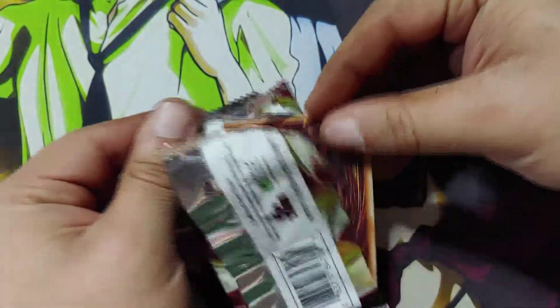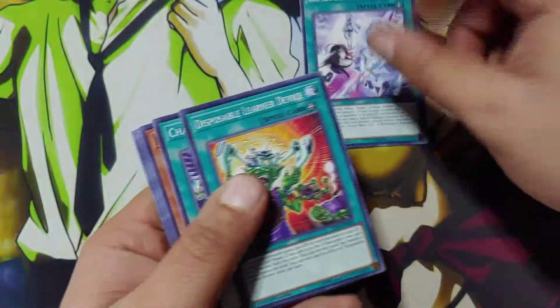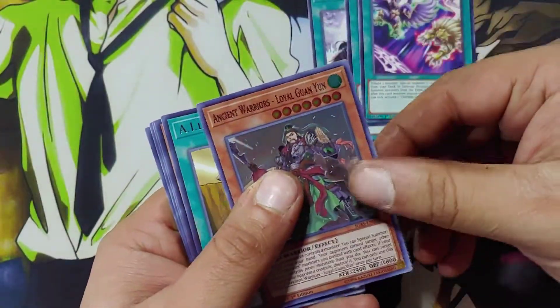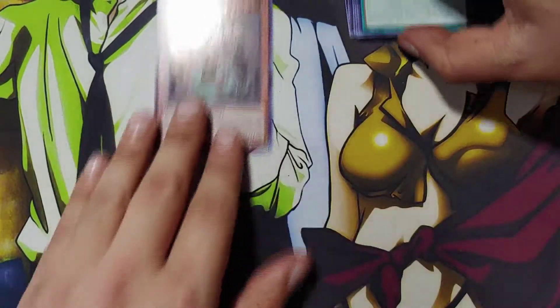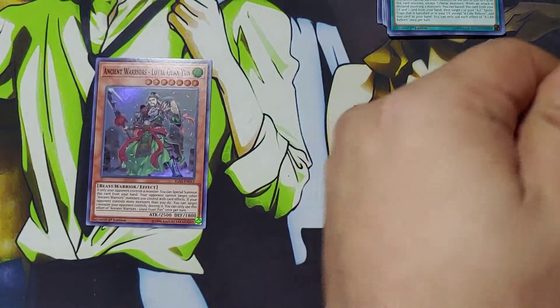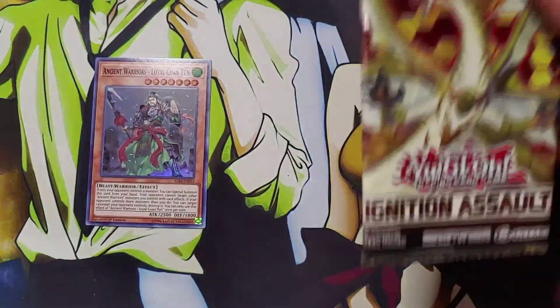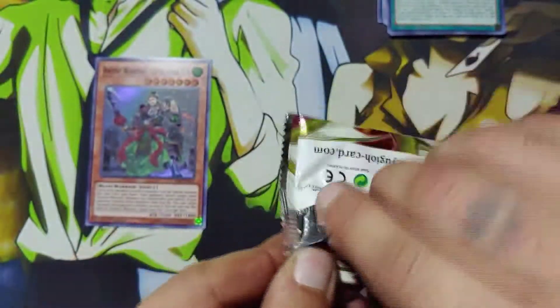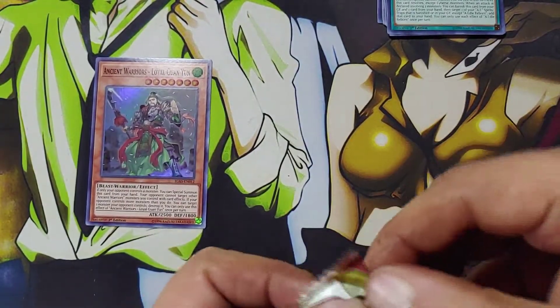Pack number one: Ancient Warriors Loyal Guan Yu — not too bad, that's like a dollar. We'll put the foils over here. Actually that's less than a dollar. Alright, pack number two, I'm gonna kind of speed run through these. This is an older pack.